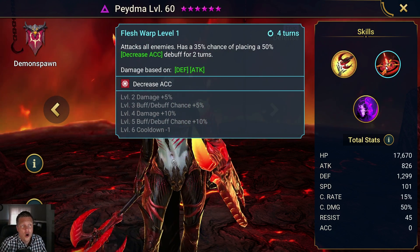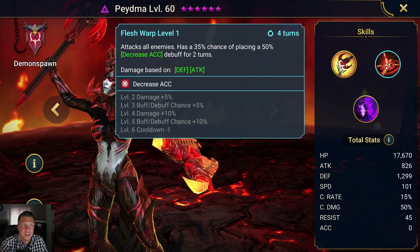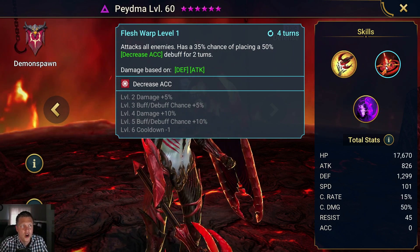The A2 attacks all enemies and has a 35% chance of placing a 50% Decrease Accuracy debuff for two turns. This would be mainly useful in the arena and dungeons and all that.